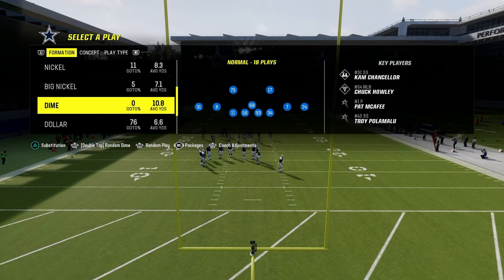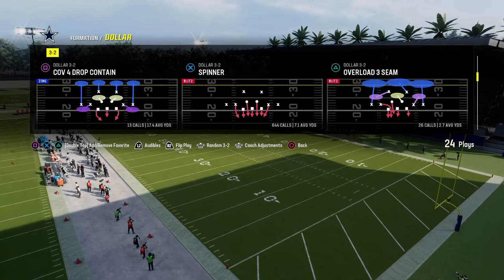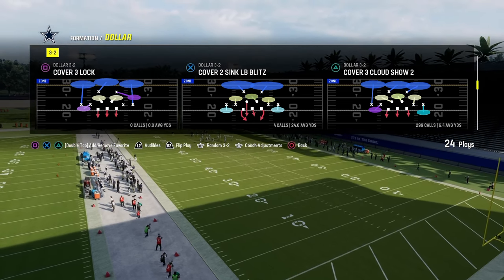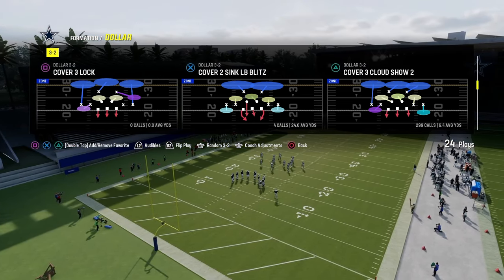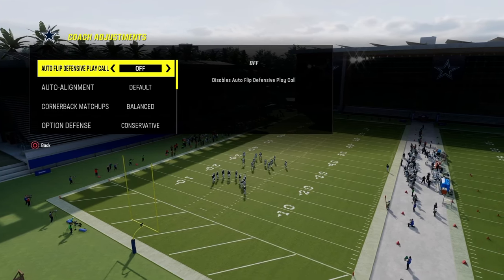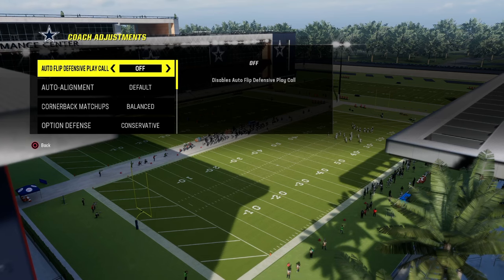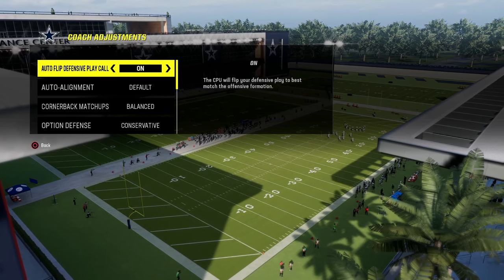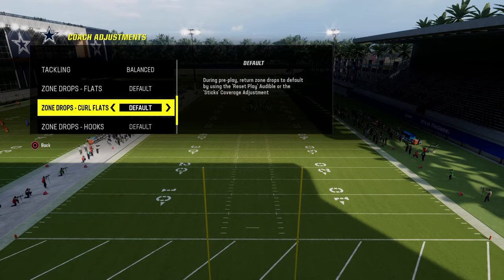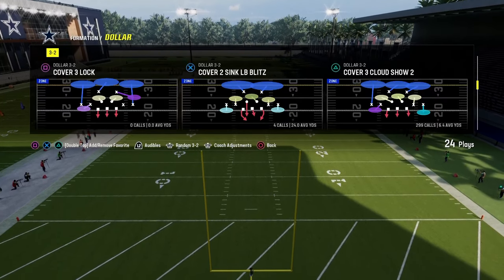Roll coverage is best showcased out of Cover 3 Cloud. For coaching adjustments, I find it most effective to have autoflip on in the Nickel 3-3 Cub — for the Dollar formation you can run it with autoflip off. Option defense is set to conservative, all zone drops are on default, and zone coverage is set to match.